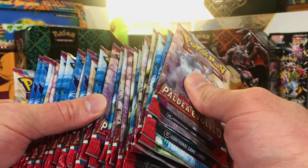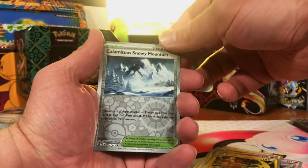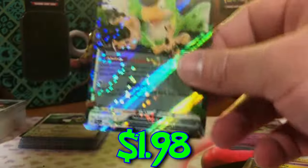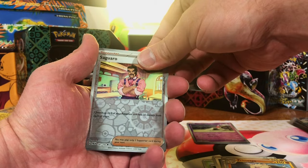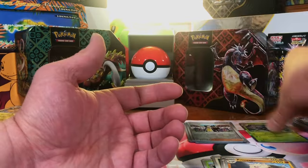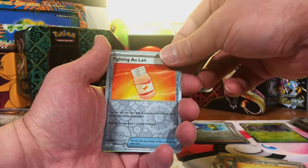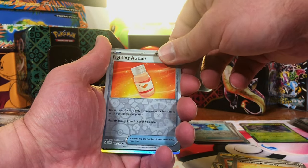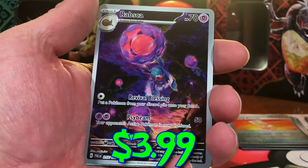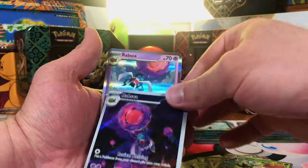28 packs of Paldea Evolved — here we go. Calamitous Snowy Mountain. Sandygast. And Spwockabilly EX. Seguaro Reverse. Giacomo Reverse. And Logix Hollow. Where are my SIRs hiding? Super Rod Reverse. Spiting Owl 8 Reverse. And Weavile Hollow. Bomberdia Reverse. Rabska Illustration Rare — first time pulling that one. And Rabska Hollow.